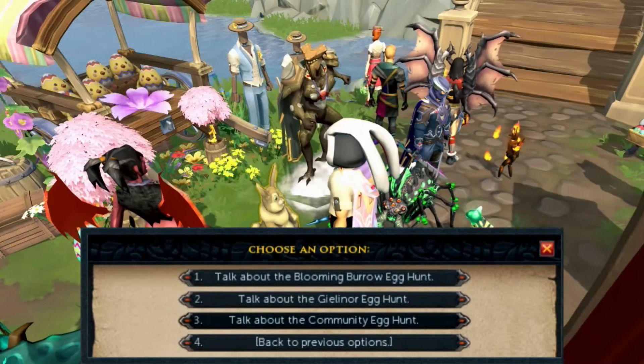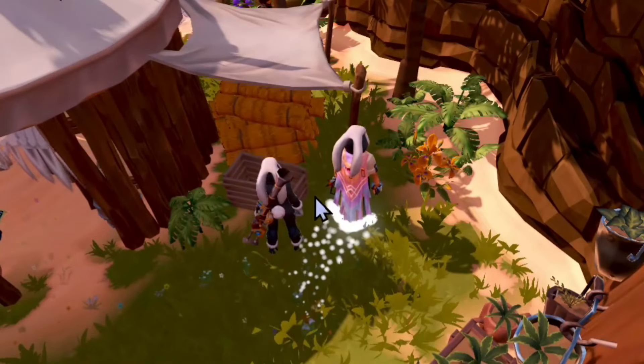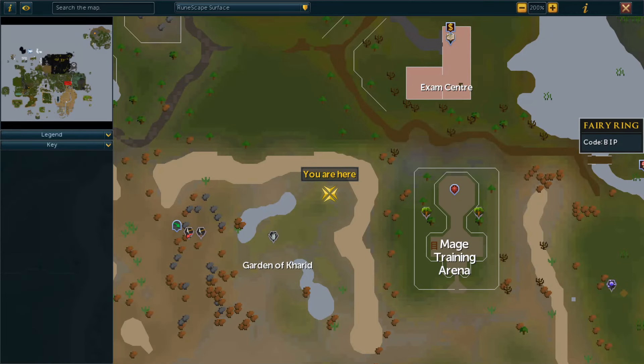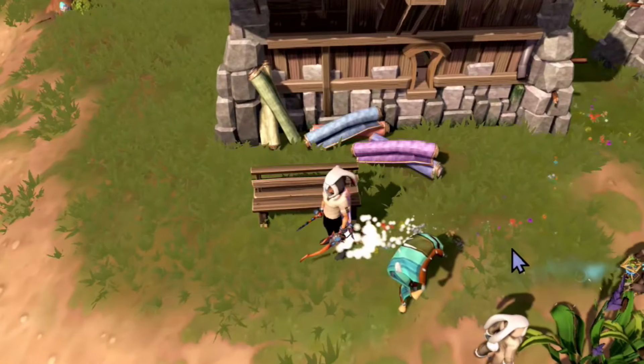Yo, what's going on guys, my name's ChevelleRick and I'm bringing you the first week of the community egg hunt locations. To start this event, simply just talk to the bunny about the community egg hunt and you will be able to find all the eggs.